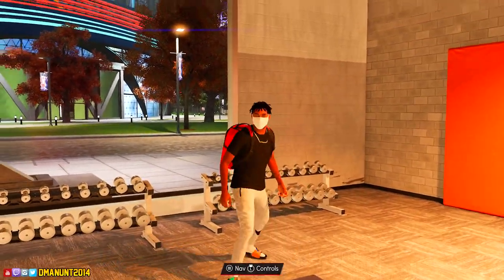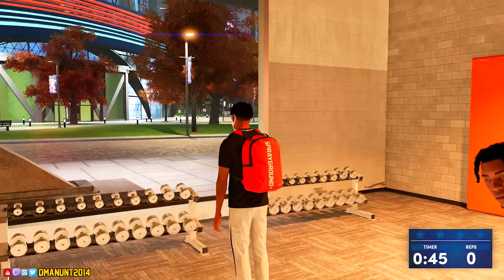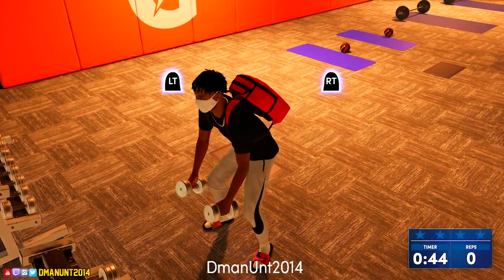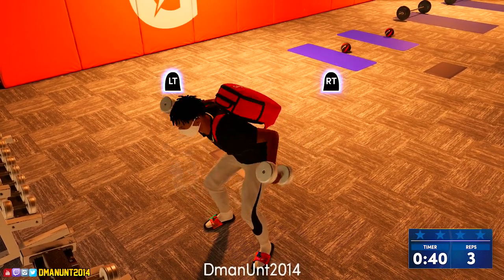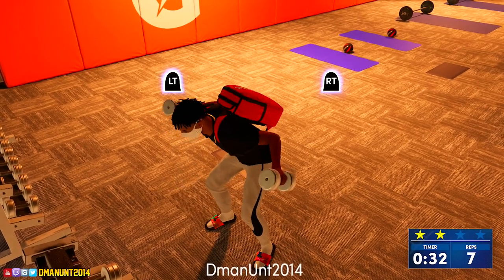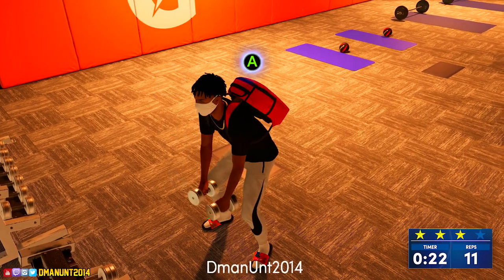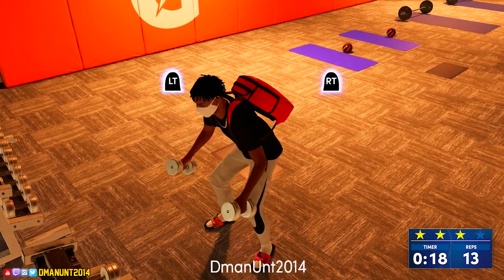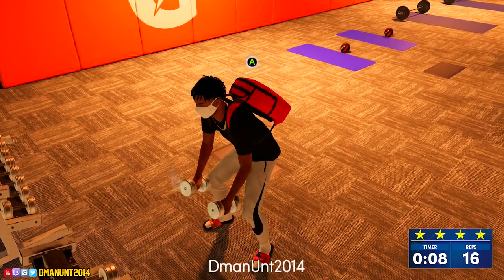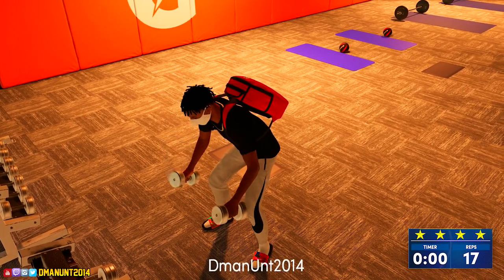Next up we have the dumbbell drill, which is really easy. It's in the corner of the Gatorade facility - when you walk in, go left and keep going left until you see the wall and you'll find the dumbbells. All you've got to do is spam A and press the triggers. It should be a simple four stars depending on how locked in you are.